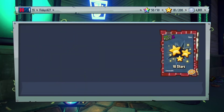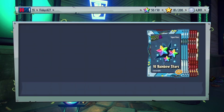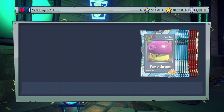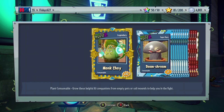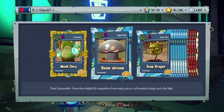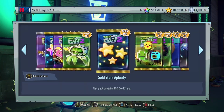Super Fertilizer Defender Pack 1 — just a few stars, 20 Rainbow Stars, Bamboo Chute, and Monk Choi! Monk Choi, Monk Choi. Also Doom Shroom — I don't think I have any of those — and some stars. That's pretty cool.